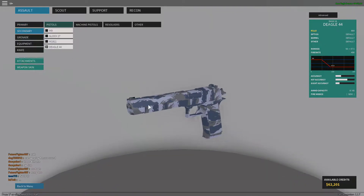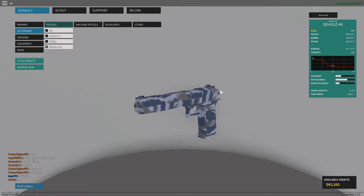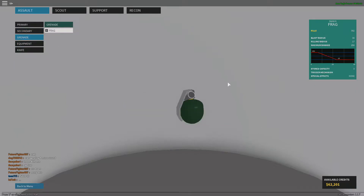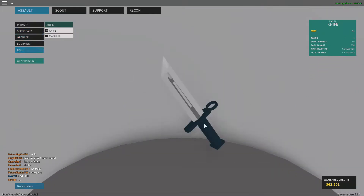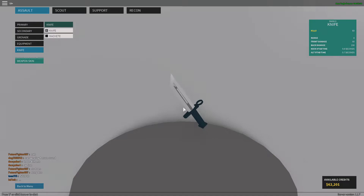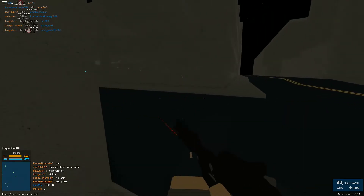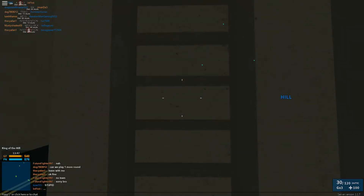My secondary in airsoft and in this game is the deagle 44, with literally nothing on it because I don't have any attachments for the deagle. It's not necessarily easy to attach attachments to a desert eagle in airsoft. I do have a dummy grenade for airsoft and a fake bayonet knife for airsoft - so I have everything you see here.